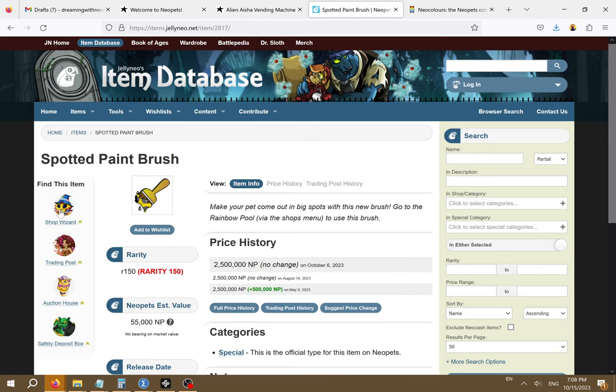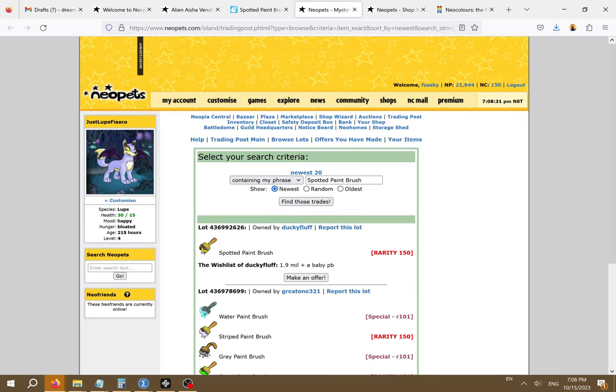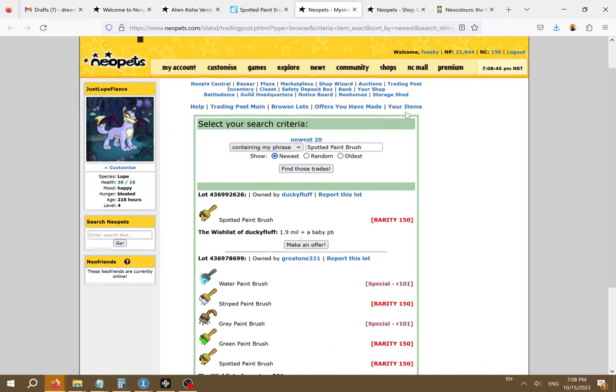Notice what happens when we try and click the shop wizard button — none are available. That's because items worth more than 1 million Neopoints cannot be sold in the user shops; we will need to check the trading post instead. It looks like the spotted paintbrush is worth about what Jellyneo is saying. My boyfriend obviously doesn't have that right now and you probably don't either. Painting your pet can be one of many potential goals to try and reach, and is usually people's first goal when starting to play.